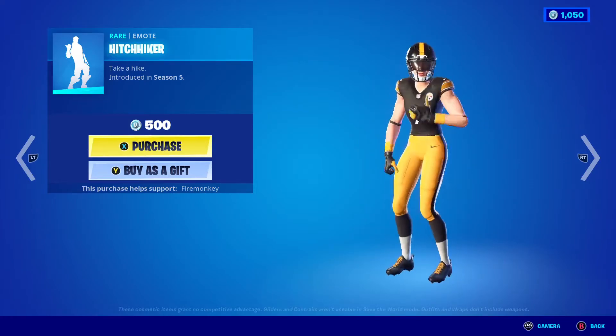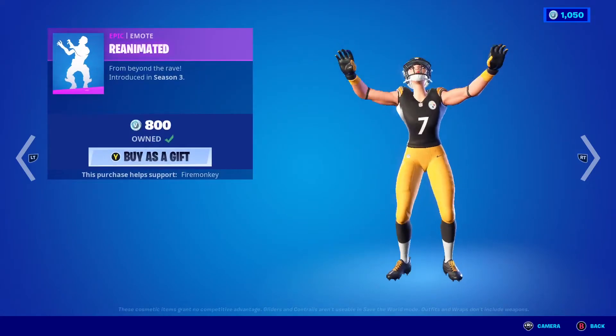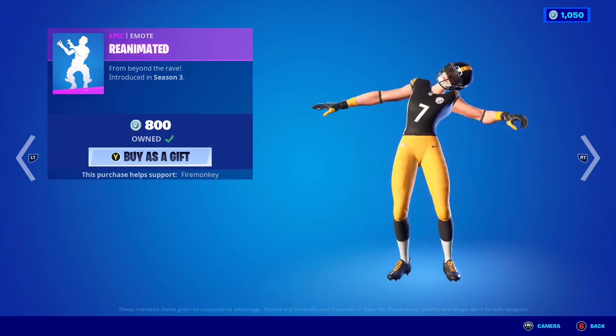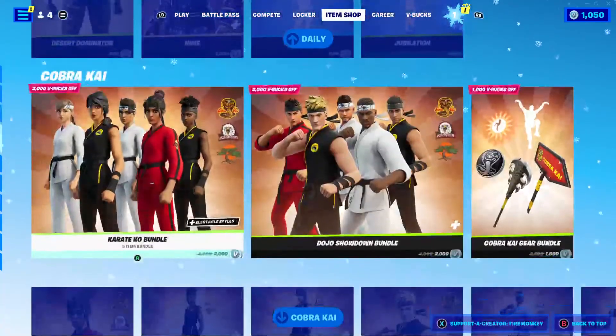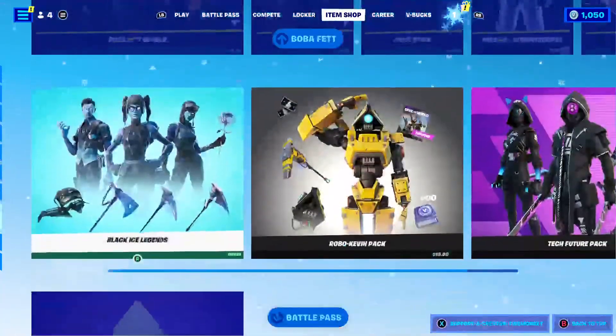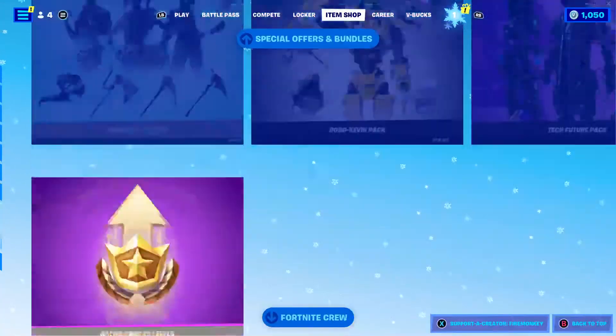The Hitchhiker Remote is back too — it's been a while since this has been out, they reanimated it. E Jubilation is here, and the Cobra Kai stuff is still here, along with Boba Fett and all these bundles.